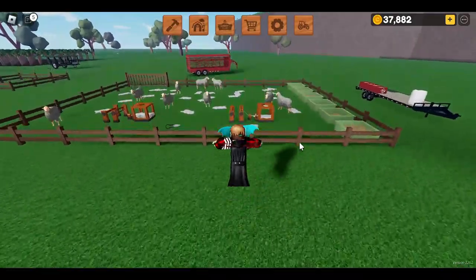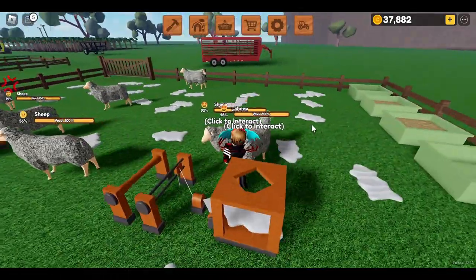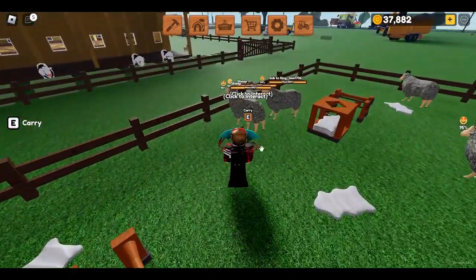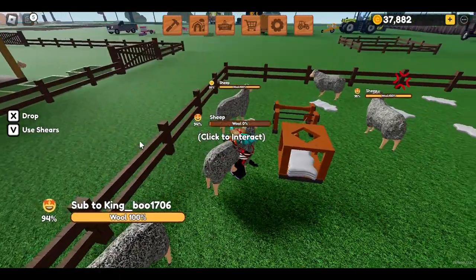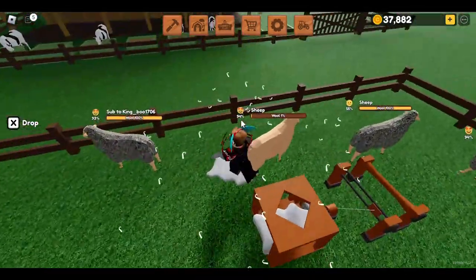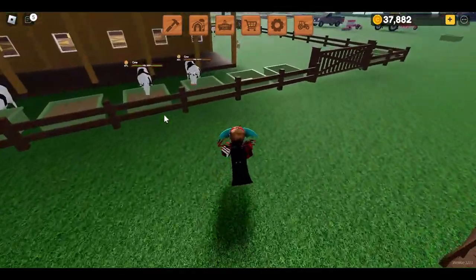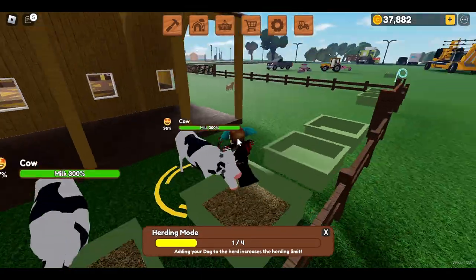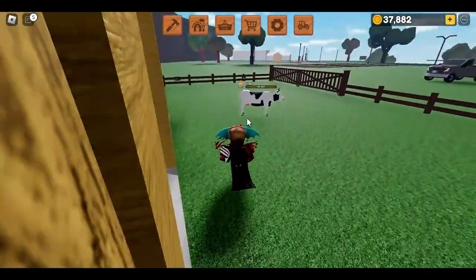Unlike sheep, who can only go up to 100% — so one batch of wool is all you can farm at once, and shearing only produces one wool — cows, when you transport them to the barn, will give you three milks.